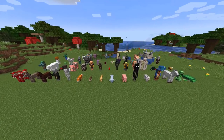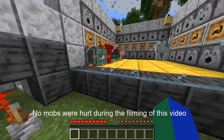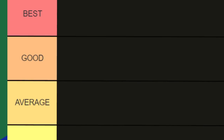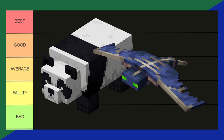In this video, I'll be ranking every Minecraft mob in a tier list — the absolute worst and the best. The tier list has five tiers: Best, Good, Average, Faulty, and Bad. I'll be putting each Minecraft mob in one of these tiers. Now let's rank our first mob.